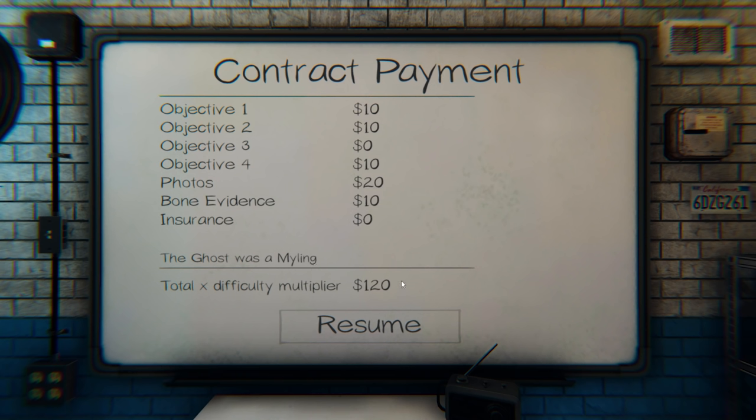Nice, dude. What'd you end up with? $1,200! So we got the main objective — the Myling — and then objective two which is sanity. We got the salt one. We got $20 in photos and the bone evidence. Oh, I get no multiplier on death. I just get my insurance. How much in insurance did you get? $61. That right there offsets it — that's like half the amount. I can buy some of my stuff back.